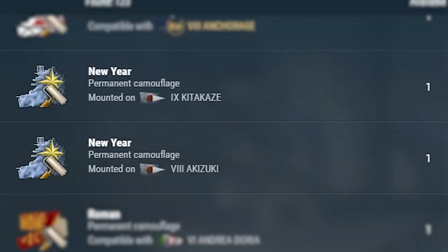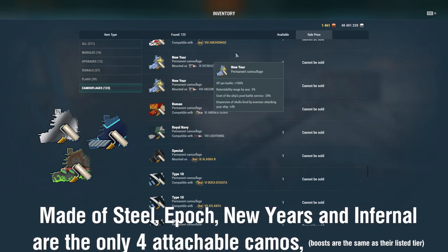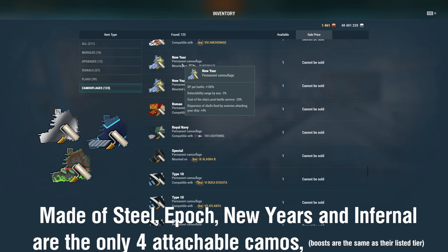Now if you ever had those permanent camouflages that can be applied to a ship, but you haven't done so just yet, Wargaming will split the perma camo and also the perma economy bonus for you. In this case, you'll be able to put, say, the new year's camo on a premium ship you like, but save the perma economy bonus for a tech tree.